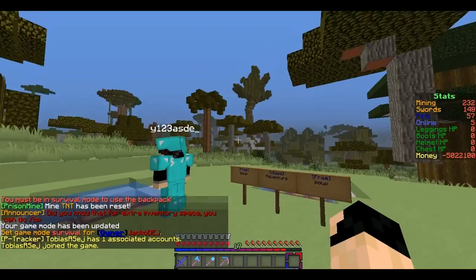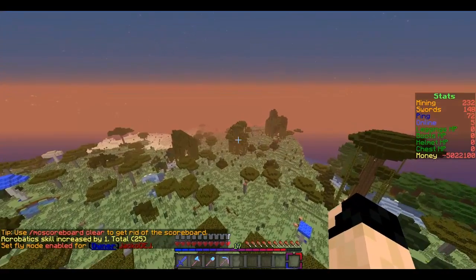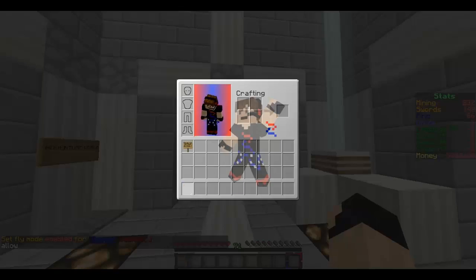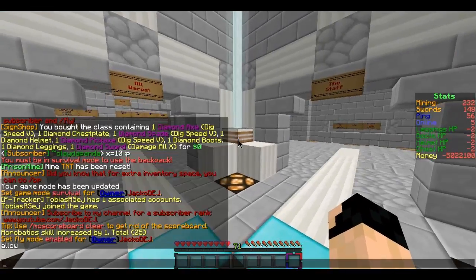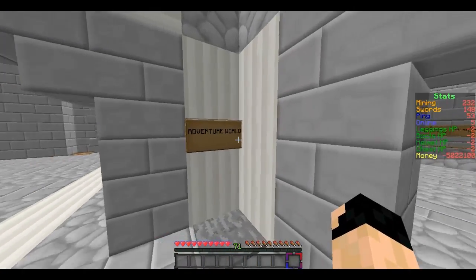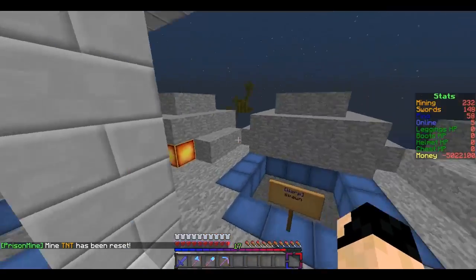Also if you really like this world and want to have your own stuff from the real world back, just do slash backpack - slash BP - must be in survival. Just do slash backpack and grab your stuff that you would like. To get onto this world, go to the regular spawn - new spawn by the way. The IGN is Y13ASD underscore and you would find the adventure world, just click on it and you're here.